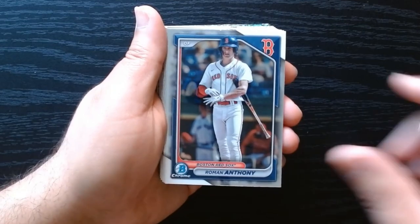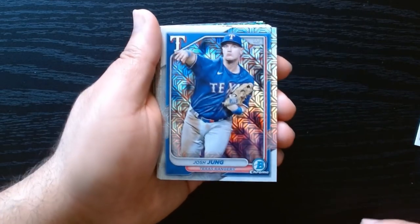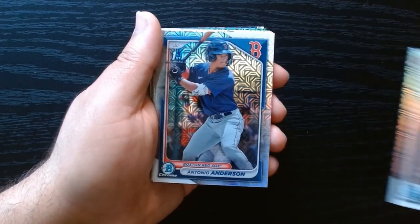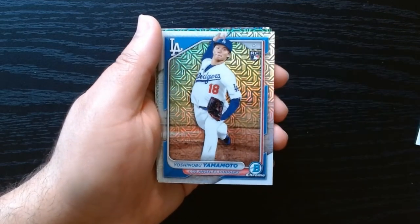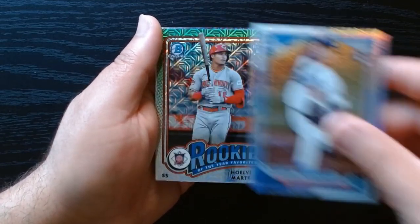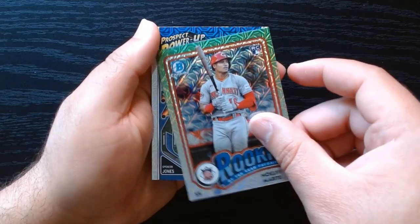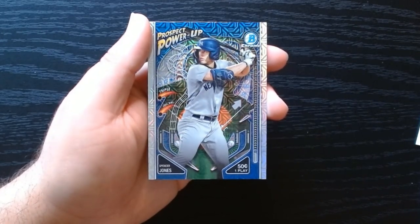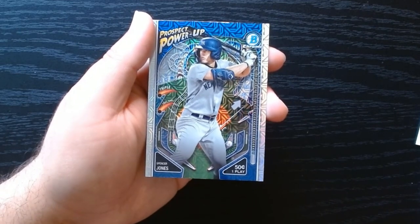So those are basically the chrome cards we got. I don't think we got anything crazy in this megabox. I'll go back and check the prices, but I don't think anything pays for the box. The Yamamoto is nice — I don't know how much a Bowman Chrome Yamamoto goes for, but the design is pretty cool. The rookie of the year of Marty was good, and my favorite was the Prospect Power-Up of Spencer Jones. That was Bowman Baseball 2024 — hope you guys liked it, see you next time!